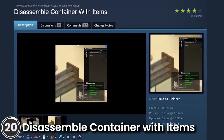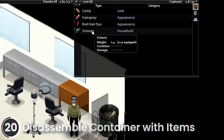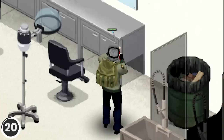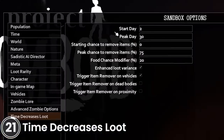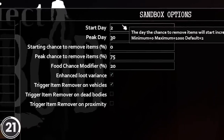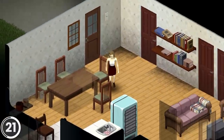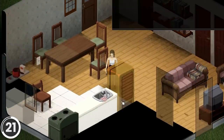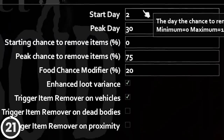Disassemble Container with Items. This mod allows you to take apart any container that has items in it. When you disassemble it, the items will just fall to the ground. Time Decreases Loot. This mod removes items from containers according to a chance that will increase with the world's age. Containers affected are ones that the player has never interacted with, unless you've added this mod to an ongoing game. You can customize everything in the sandbox settings.